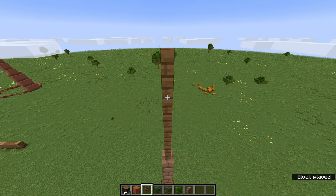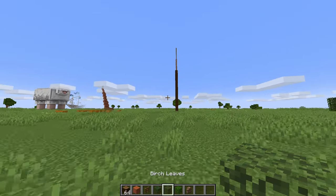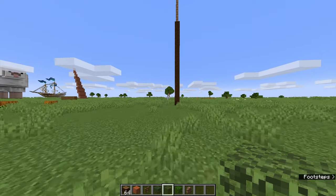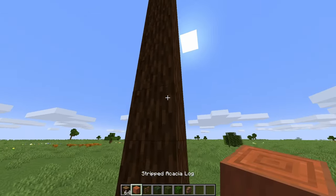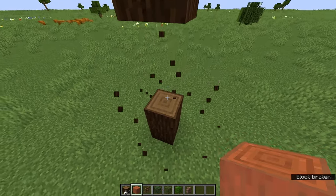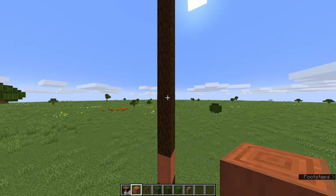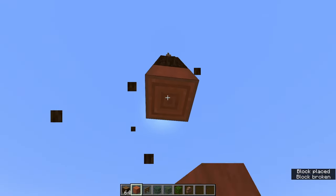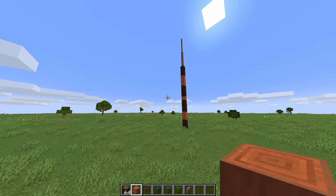Our tree trunk is almost done — there we go. Yes, it looks a little bit like a space needle at the moment, but we're going to fix that in no time. The first thing I want to do is add some texture to the bark, and the only way I can do that is by stripping away some of the bark itself, leaving the exposed wood underneath. This is something I saw B00 do in one of his episodes and it looked absolutely amazing, so I just have to try it.